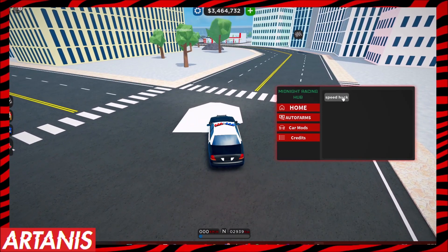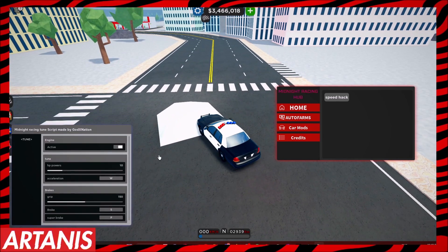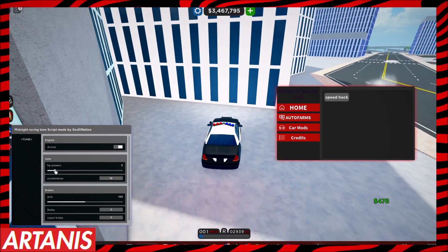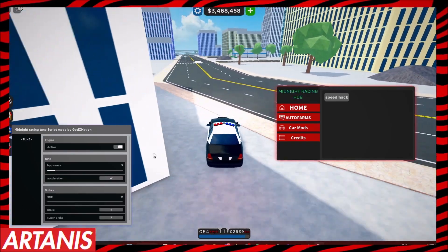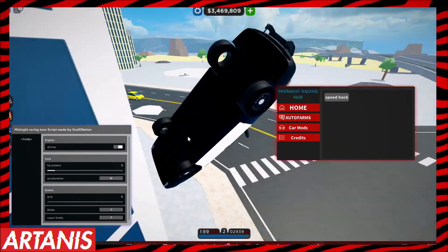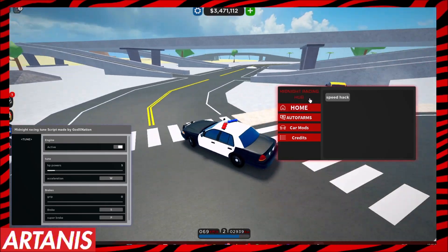I will say — if you're on Kernel, using the speed hack will crash your game, and I'm not even joking. That's just another reason to use Evan. If you have the brakes grip up, your backup will be affected. As you can see I have the horsepower up to five and my Crown Vic's going a bit fast — oh, she's flying now.